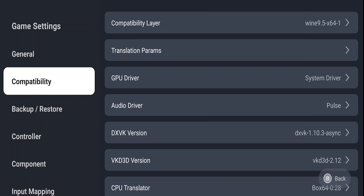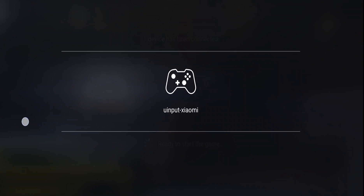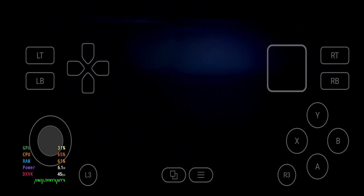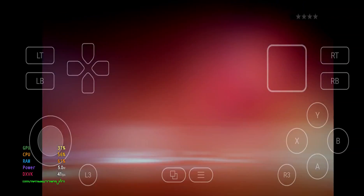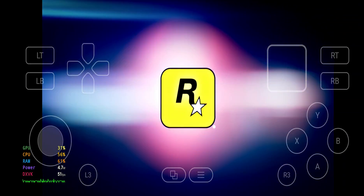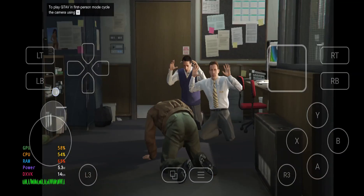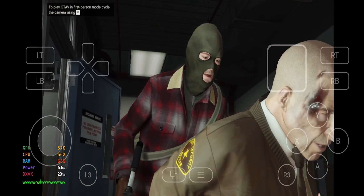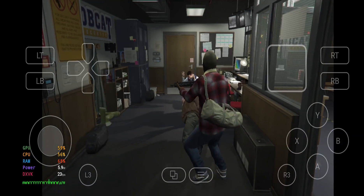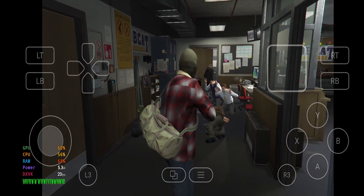Now let's open GTA 5 again — Play Now. It's initializing the environment. The game is now running and we're getting 47 FPS at the loading screen, even 51 FPS at times. Since I'm also recording this gameplay the FPS is dropping a bit, but on your phone you'll get some extra FPS.